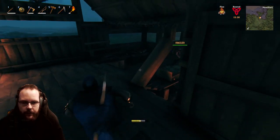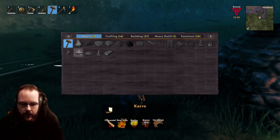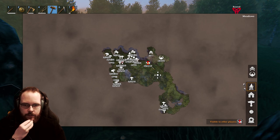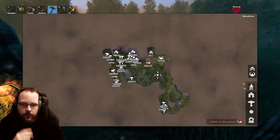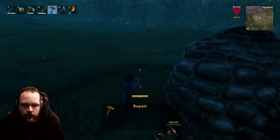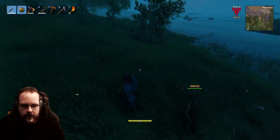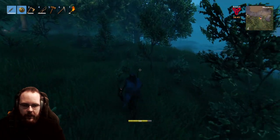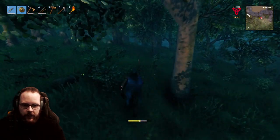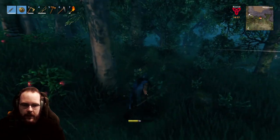We need 80 bronze nails in order to make the karve. I think first off we should get some surtling cores and then build a few portals, and then we can slowly and steadily start to move towards the Elder. My wife has the mace - she knows what to do. I got recommended making a mace by one of the commenters. I will probably do that, but maybe I'll wait for iron. One thing I am going to make is probably Frostner - that has always been a good weapon. Lots of knockback and a slowing effect.